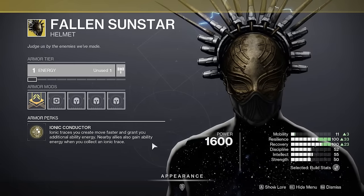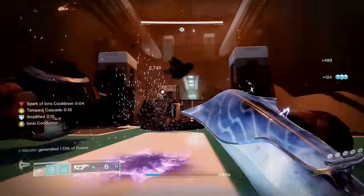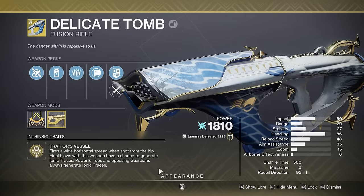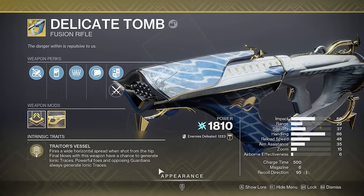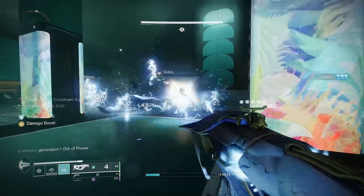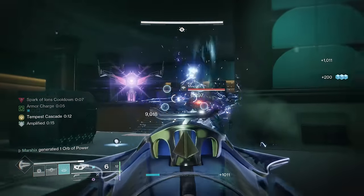Fallen Sunstar gives you additional ability energy whenever you collect Ionic Traces. A good source of Ionic Traces is through Delicate Tomb — this creates Ionic Traces from kills, and with Spark of Discharge, it creates a ton of Ionic Traces, which makes Fallen Sunstar that much better.